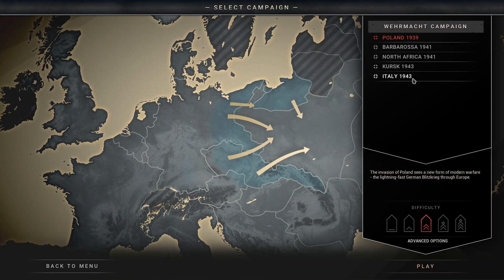These are actually very similar to the original Panzer General — the exact same campaigns that came with Panzer General 1, which had a Poland start date, a Russian invasion start date, North Africa in 1941, and a 1943 start on the Italian front or the Russian front at Kursk.